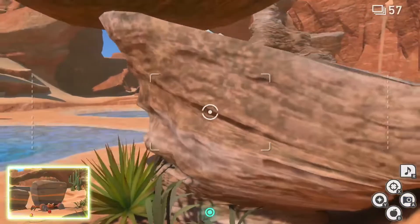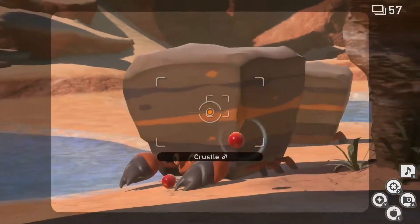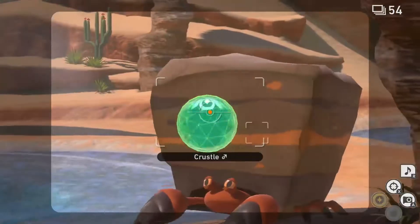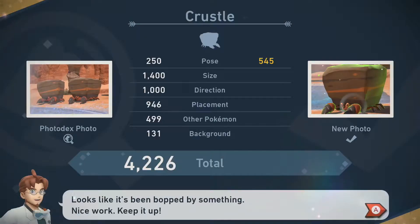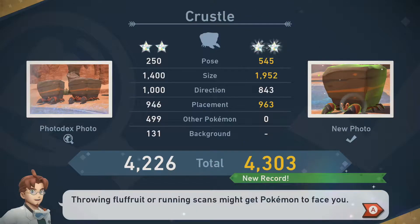After the Crustle finishes celebrating, it will begin walking toward the giant boulder. While the Crustle is walking over to the boulder, hit it with a fluff fruit to prompt it to flinch. While the Crustle is flinching, hit it with an Illumina orb and unleash your camera for another fairly easy diamond status. It's important to mention that you don't want to take pictures of the Crustle while they are bashing or celebrating, as these will prompt different star ratings.